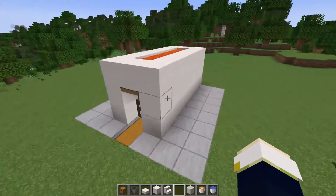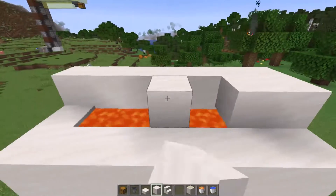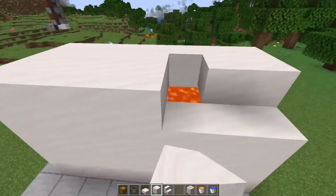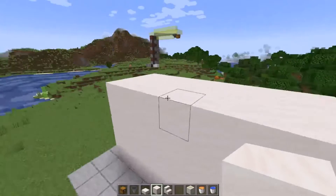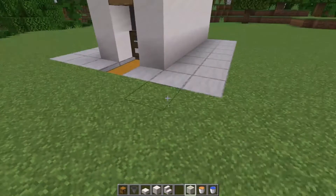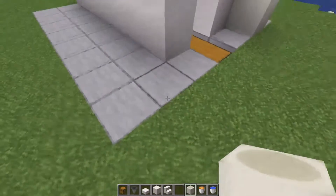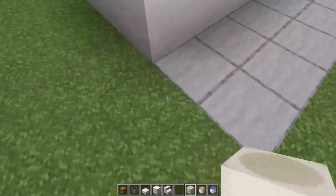Once you have this, go ahead and fill in the last blocks on top just like this, making sure you can't fall into the lava. From here I'm just going to decorate it a little bit and make it look nice.